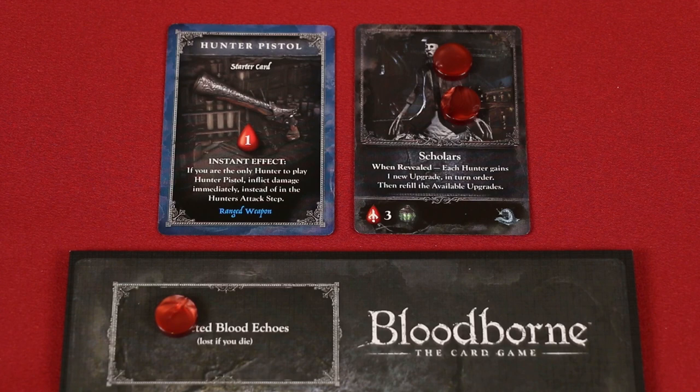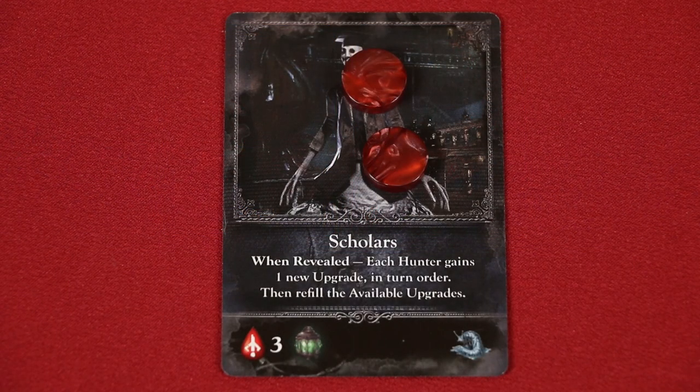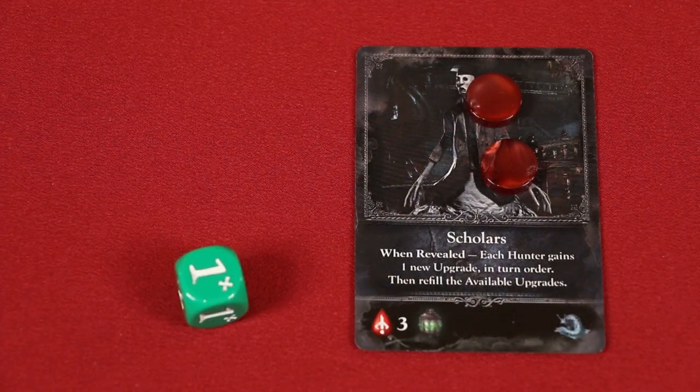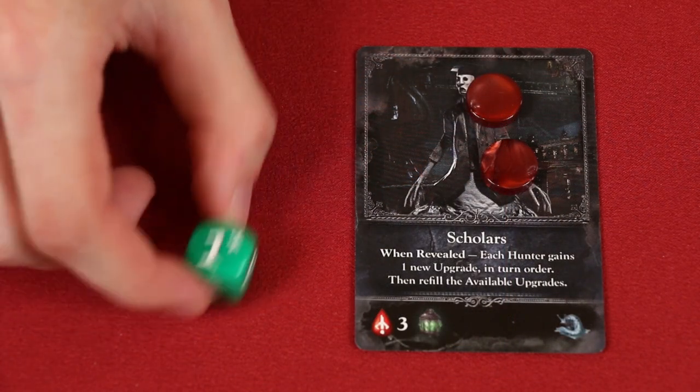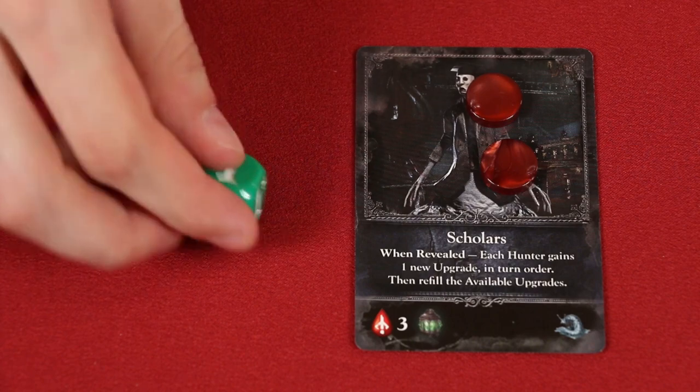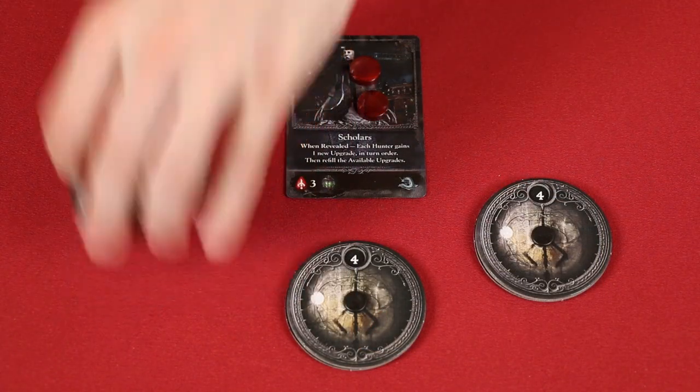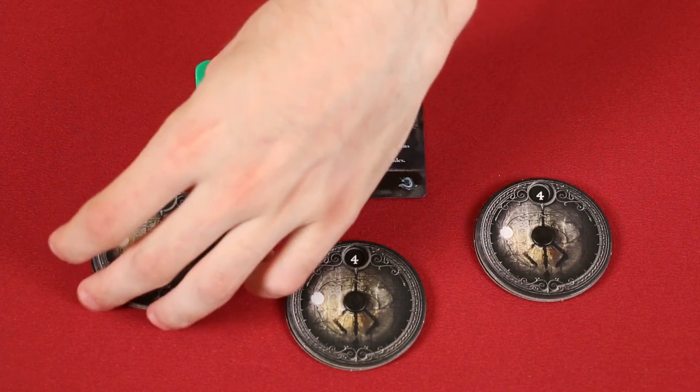If the monster is killed during this step, skip the next three steps until you reach the hunter's dream. However, if the current monster is still alive, it attacks. The first player rolls the color of monster die indicated on the card — the number rolled is the damage the monster will do. If the value shows a plus sign, roll the die again and add the numbers together, continuing until you roll a value without a plus sign. Then subtract the grand total from each player's health dial, even from players who did not attack the monster this round.